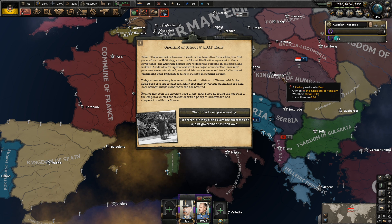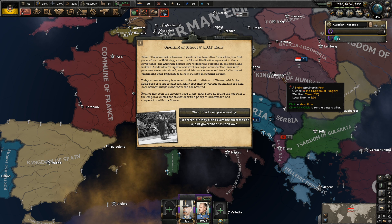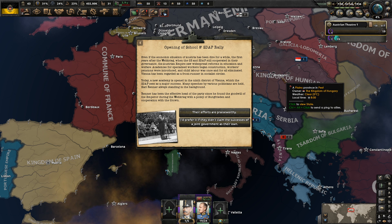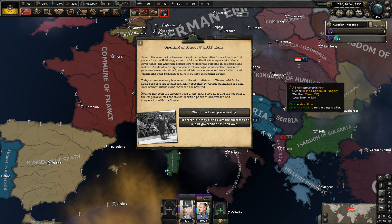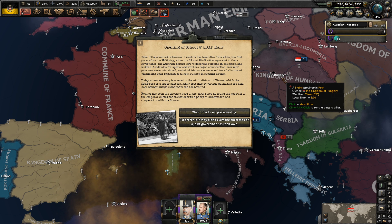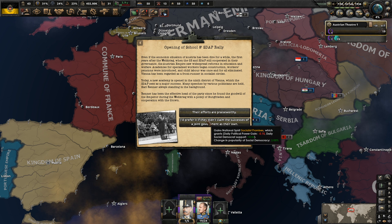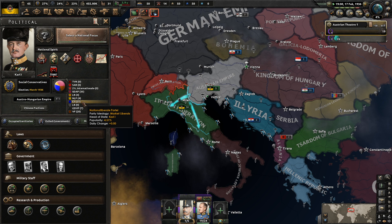Opening of a school and an SDAP rally. Given the dire economic situation in Austria, in the first years after the Wildkrieg when the CS and SDAP still cooperated in governance, the Austrian Empire saw widespread reforms in education and welfare. Academics for specialized workers began construction, workers' pensions were introduced, and child labor was once and for all eliminated. Vienna has been regarded as a front-runner in socialist circles. A new academy is opening in the 9th district of Vienna, which the SDAP sees as a major success. Right now they have 35% to the CS's 27%.